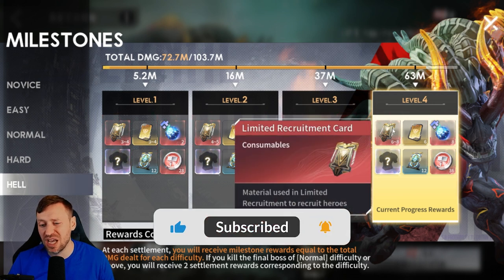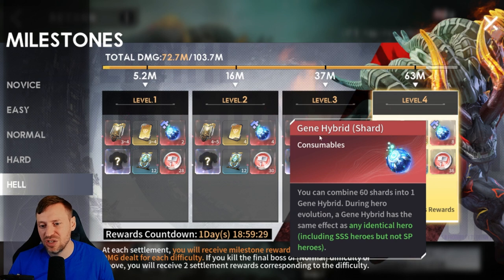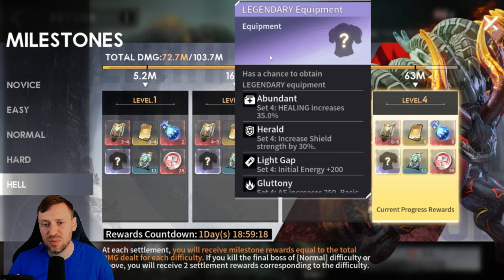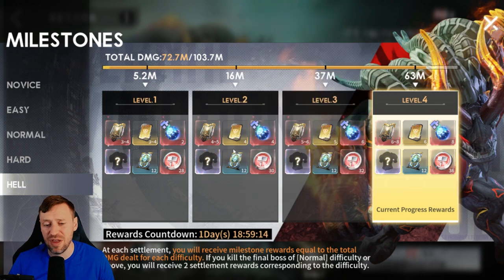There are some juicy rewards in here — six to eight limited recruitment cards, gene hybrid shards (you get eight of those), and when you get 60 you can use them to upgrade your Triple S heroes. We're also getting some legendary gear, with Abundant and Gluttony being my favorites.